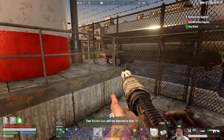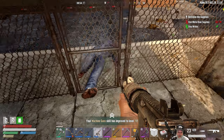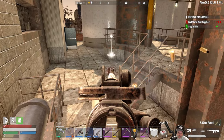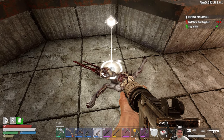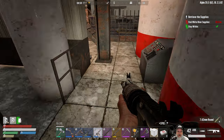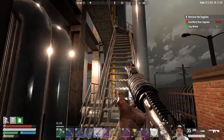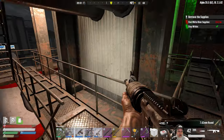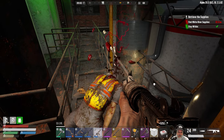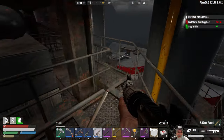The nice thing about assault rifles too is we have skills in assault rifles - we have level four. This makes a really good close and mid-range weapon so I am super thrilled that we found this thing. We've got another zeke running around somewhere. You're just an outside zeke. Have some 7.62. Let's go up this way - I think this is the way we were supposed to come down. Are you dead? Our assault rifle answered that question for us.